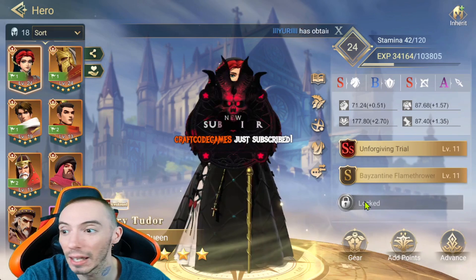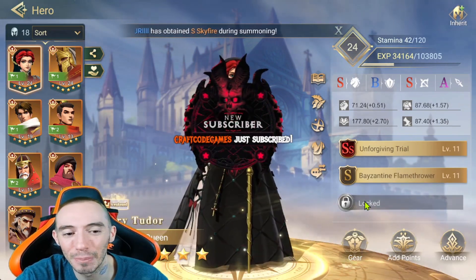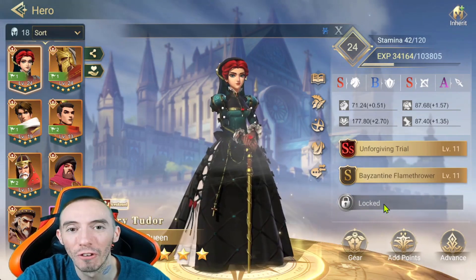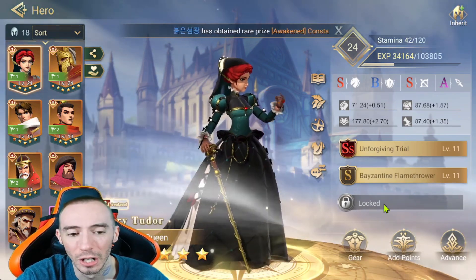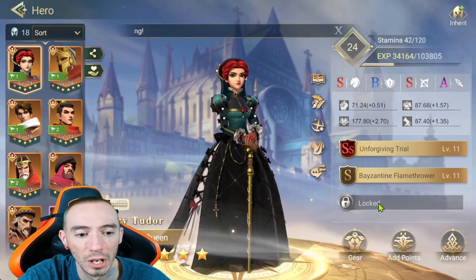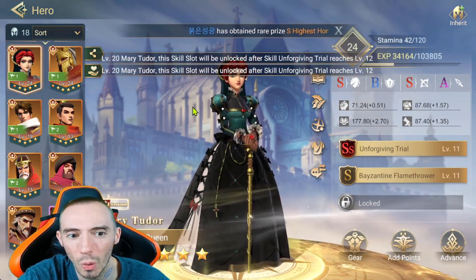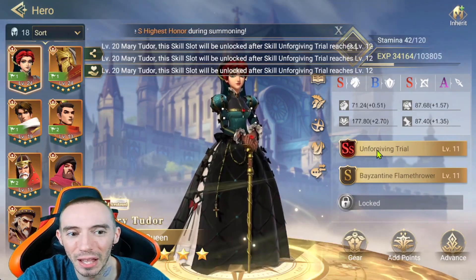If you're going with the burn build, it is highly important to have all of your skills — the third skill unlock specifically — because the burn build is very combo oriented. You want to have all of your skills going off at once to get maximum proficiency from those burning effects. In order to unlock that third slot, your hero has to be level 20, and more importantly your main skill has to be level 12.